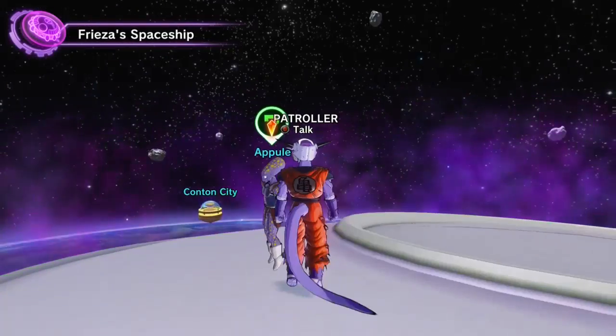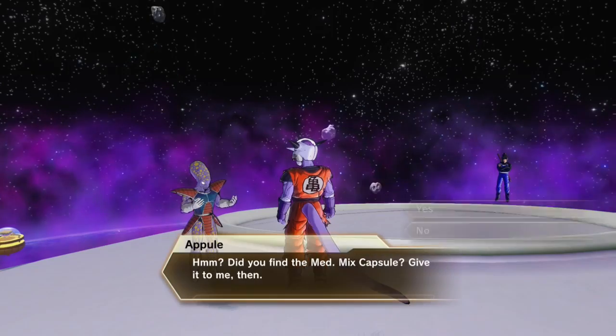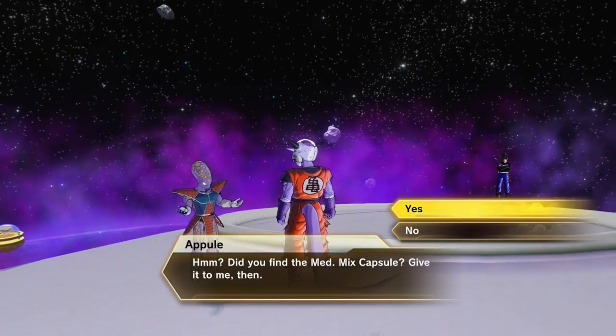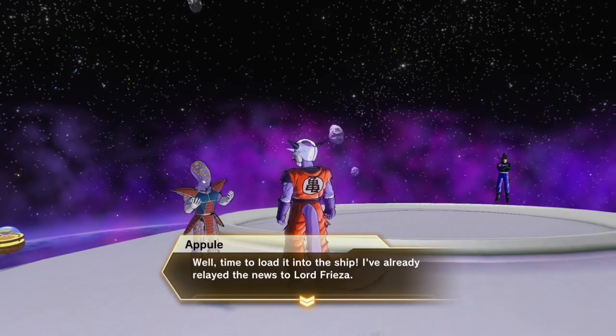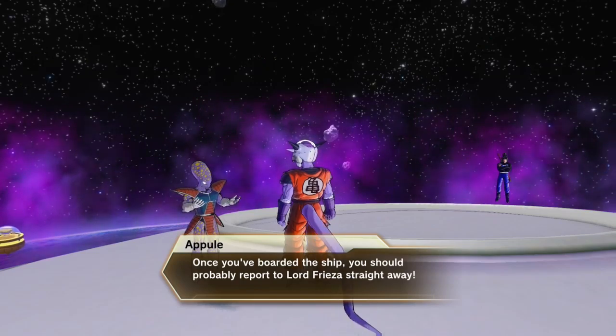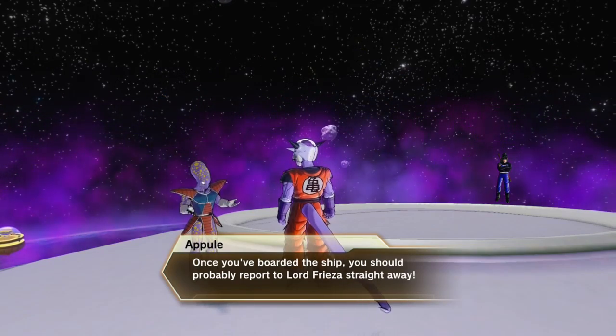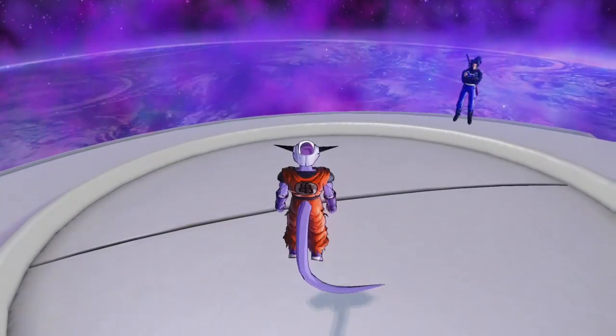Now you just want to teleport to Freezer's ship, talk to this fella, give him the capsule and you'll be able to go inside. Alrighty, I hope that helped you guys out. Thanks for watching.